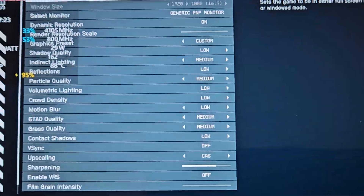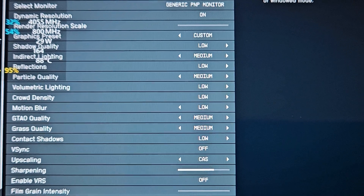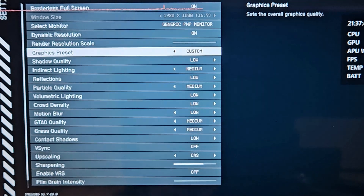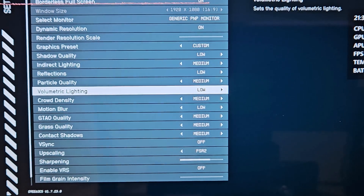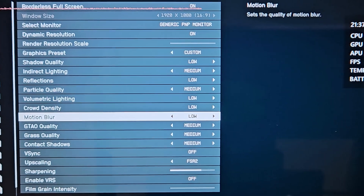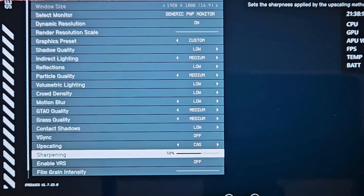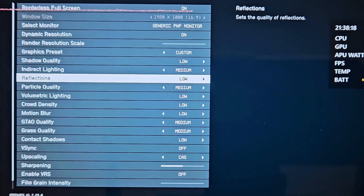If you need my settings and haven't gone through the other video — this is just a quick and dirty video to tell you not to turn CPU boost off while playing Starfield, and to try out Fidelity CAS. So basically: go to medium preset quality, turn shadow quality down to low, reflections to low, volumetric lighting to low, crowd density to low. Motion blur you can leave on if you're a fan — it honestly doesn't do much to performance. GTAO and grass quality medium, contact shadows low. Upscaling CAS, and I like to keep sharpening around 50-60%, though you can adjust to taste. Film grain intensity completely off because it just adds noise to the image.